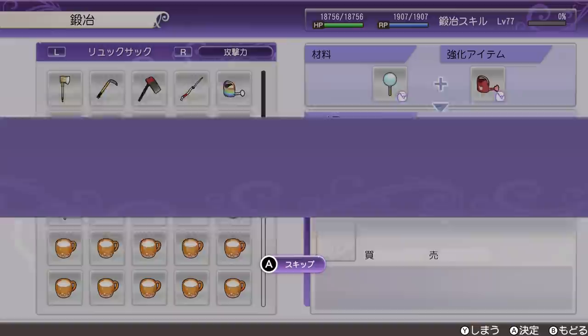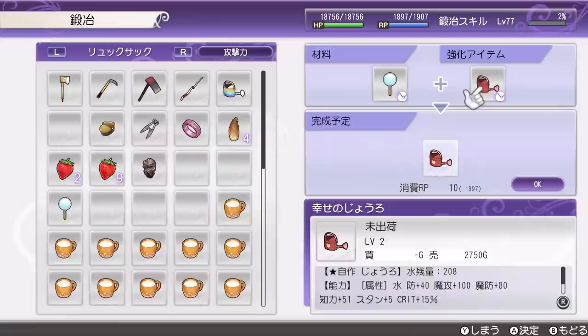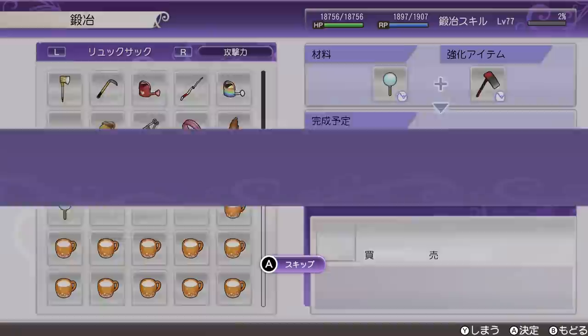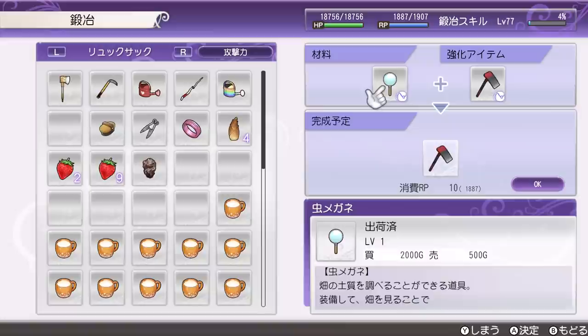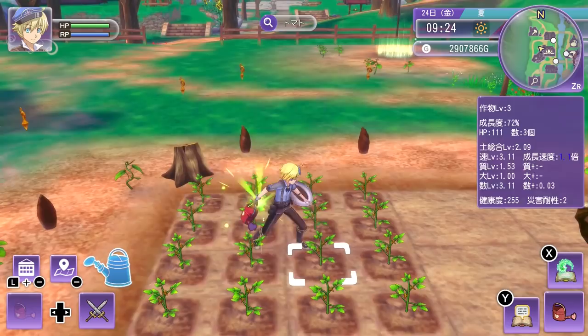One great thing about Rune Factory is its crafting system. All tools and weapons can be upgraded with different materials to add various effects and stats, and one thing you can upgrade your tools with is the magnifying glass. Simply use your anvil, which you can buy from Studio Palmo, select weapon upgrade, and pick the tool to which you'd like to add the magnifying glass — I like to have it on both my hoe and my watering can. Next time you go in your field with one of these tools equipped, you'll instantly be able to see all of your soil and crop stats without having to use the magnifying glass separately, and that's going to save you a lot of time.